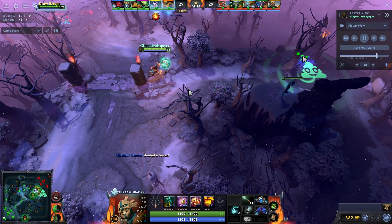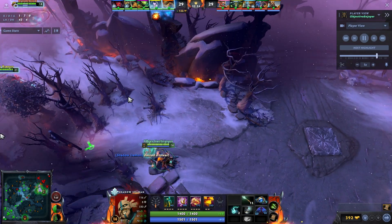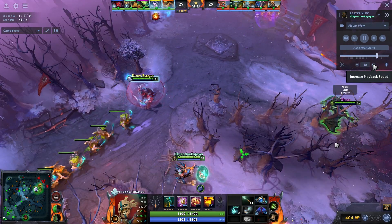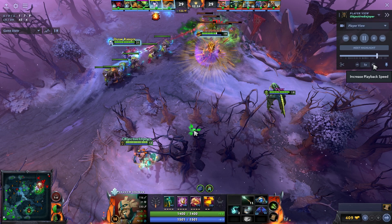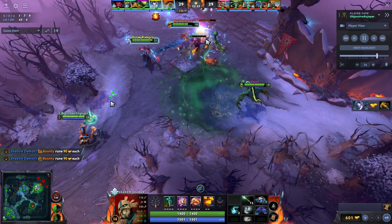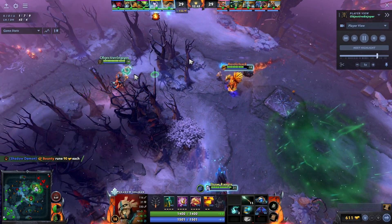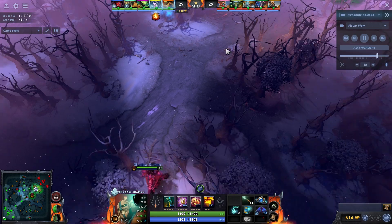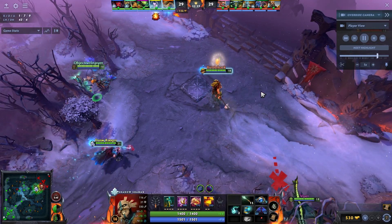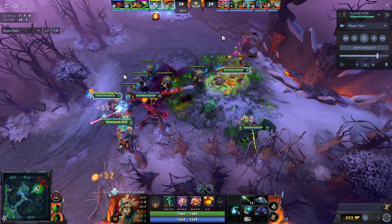I waited a little bit after the creep wave died — vision on creep waves does linger a little after creeps die, so it's always worth waiting to smoke to make sure the only way enemies see you is if they have wards placed there. We try to grab Snapfire but it doesn't quite work out. Now we're in a dance where we want to go high ground but don't want to commit on their terms, so we let Bristleback take some damage and try to heal him up as much as possible.